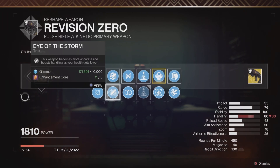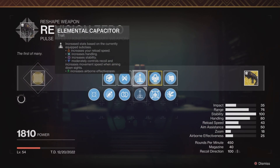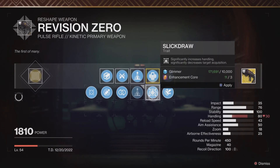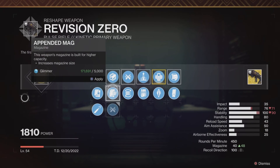The alternatives are Incandescent — also not bad — and Moving Target. I recommend Moving Target if you are a Warlock with the Foetracer aspect: not only do you aim down sights faster, but you also gain increased movement speed and target acquisition when moving while aiming down sights. As for Slick Draw, sure you can go with it, but I would not recommend it because it decreases target acquisition. There's no point.